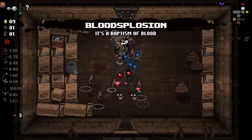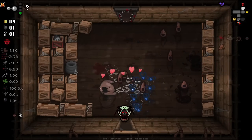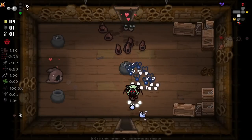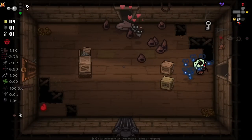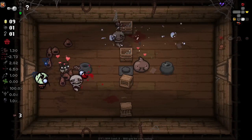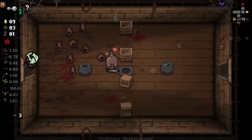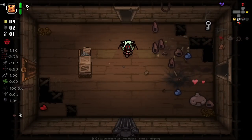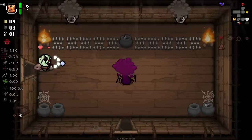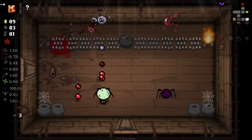It gave us an item as well - a very good one at that. Our health is low now but Blood Explosion is very very good. I can't believe all of these flies fire like that - that's crazy. There was a tinted drop back there - if I die in this room it'd be really sad.